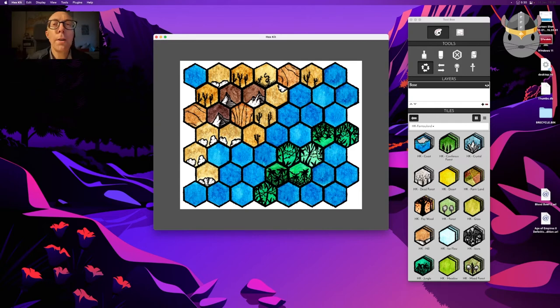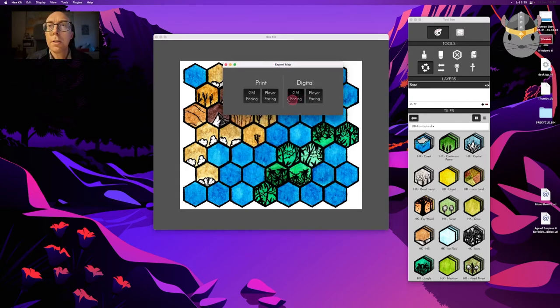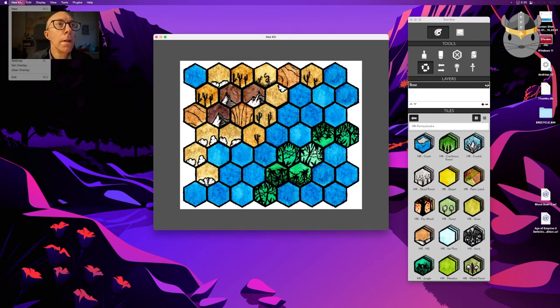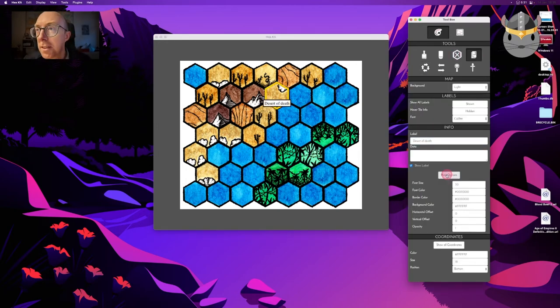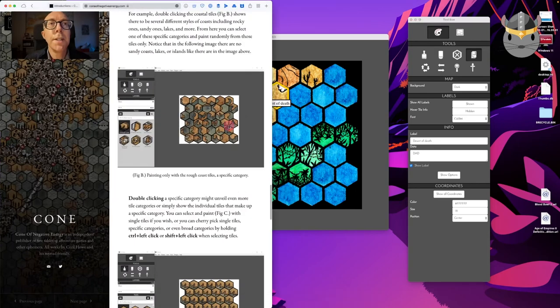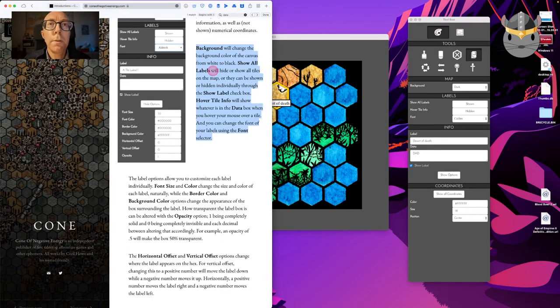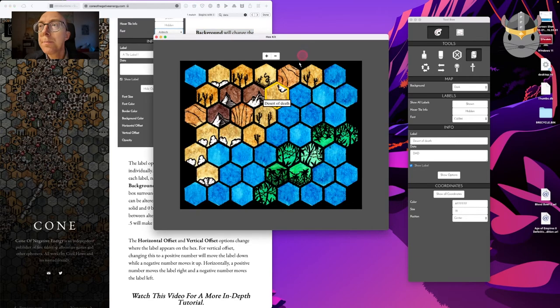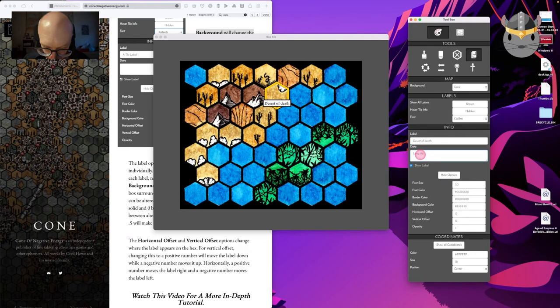Import tiles, remove tiles, export — how can we export? Let's see: player-facing — it's going to be a PNG. A PDF would possibly be good but that's fine. We didn't actually add any text — this label button with 'Desert of Death' is kind of cool. There are settings here: background changes the background color of the canvas from white to black; show all labels hides or shows all tile labels on the map; hover tile info will show whatever is in the data box when you hover — like a description or something like that.